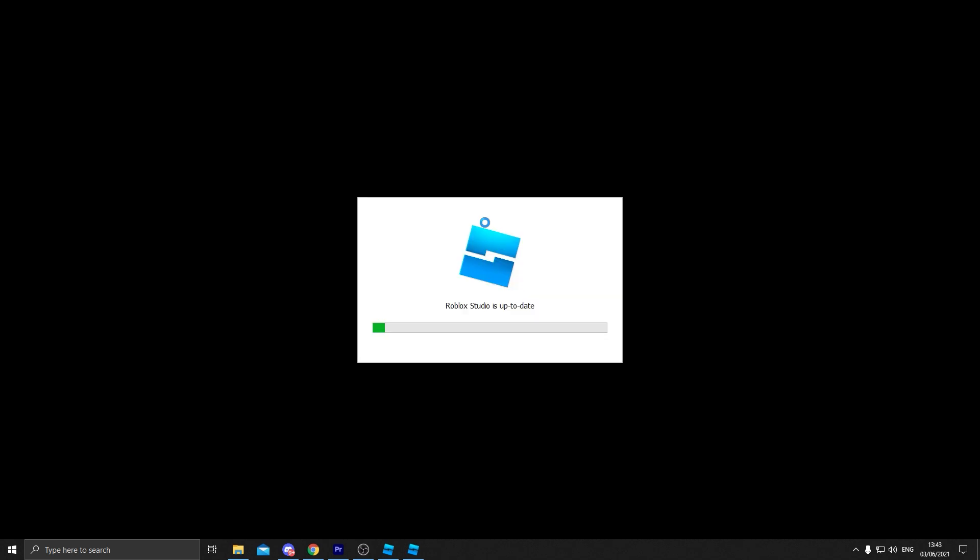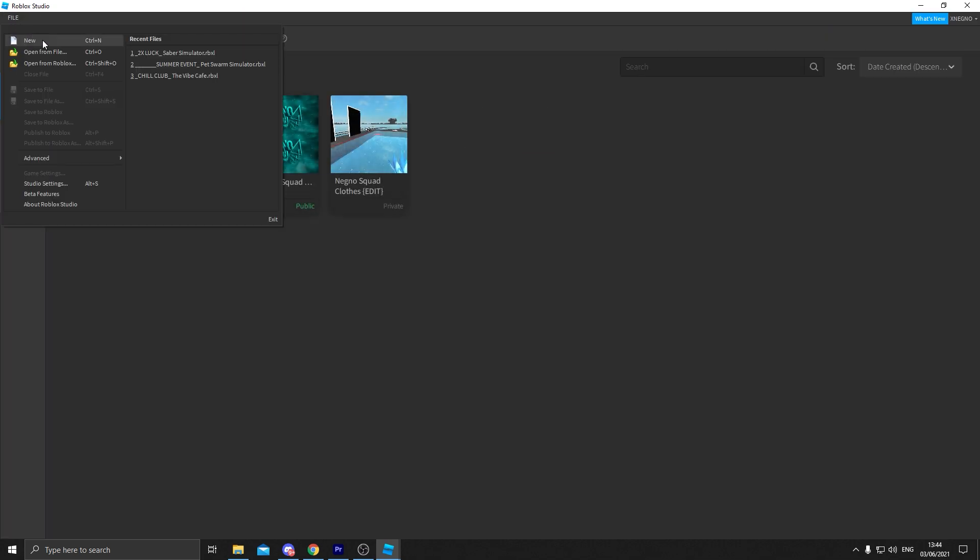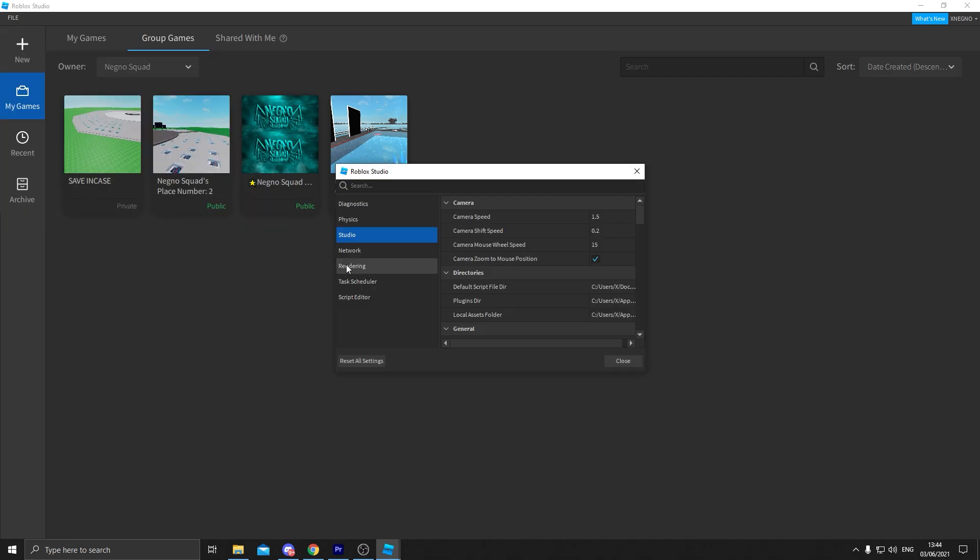Step one is Roblox Studio. Click Roblox Studio and open it. Once it opens, you will see a File menu at the top left of the screen — click that, go to Studio Settings, and click Rendering. Set Quality Level and Edit Quality Level to Level 1 — this helps a lot. Scroll down and you will see Graphics Mode from the General tab. Change it to Direct3D 9 if you have a really bad PC, or Direct3D 11 if you have a decent PC.